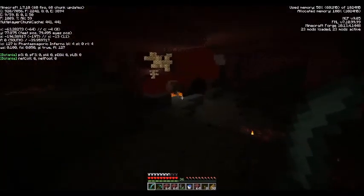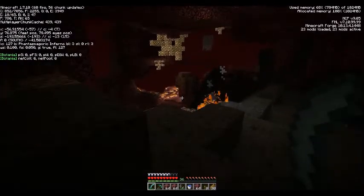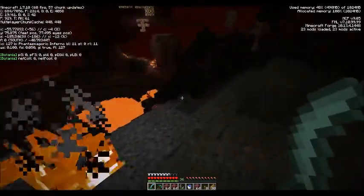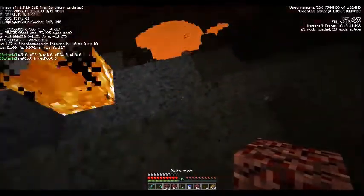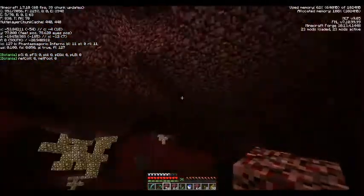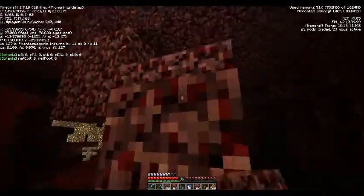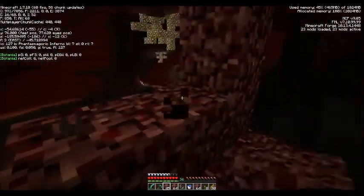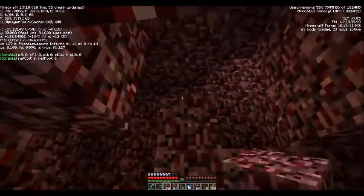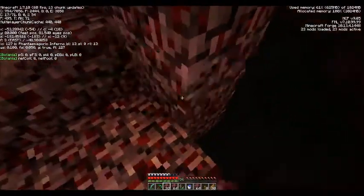We're riding on needing diamonds or any other substance that can break obsidian. I have 20 torches upstairs — there's a problem. Isn't it like level 16 where diamonds are most common? I dug to level 11. I'm gonna fly this way. I always find diamonds near a lava pool.